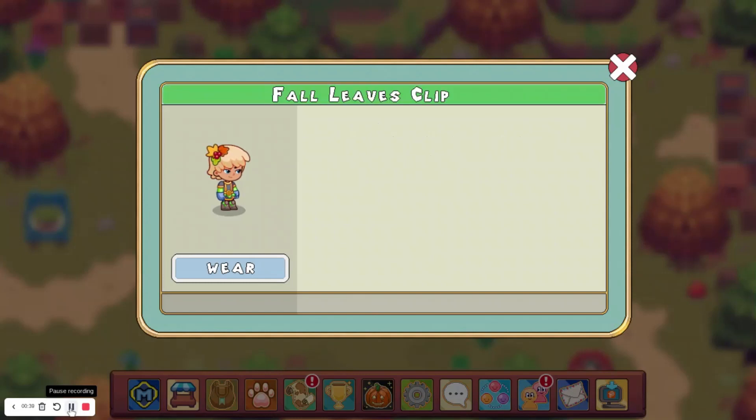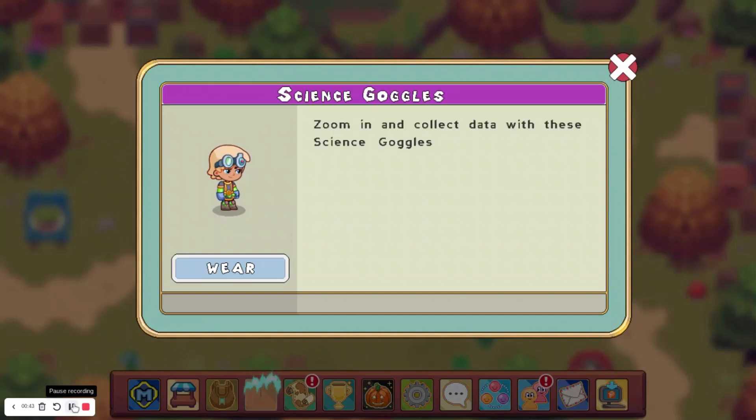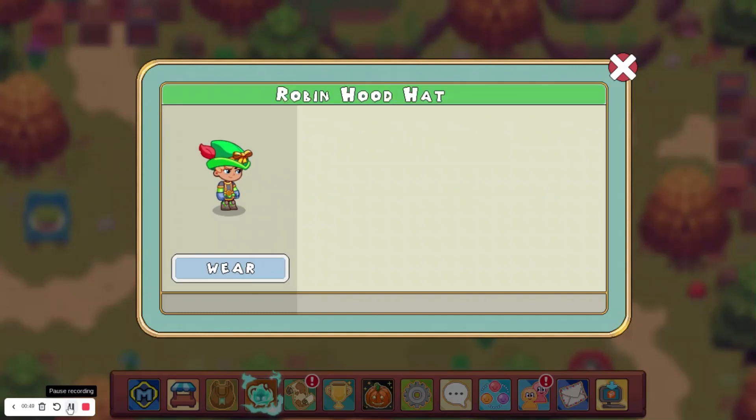We have the Fall Leaves Clip, which looks like this — no description, no heart bonus. Science Goggles are the same way, but they do have a description this time; they look pretty decent. And then we have the Robin Hood hat, which is sort of like a hat that Prodigy used in advertisements a little while ago.